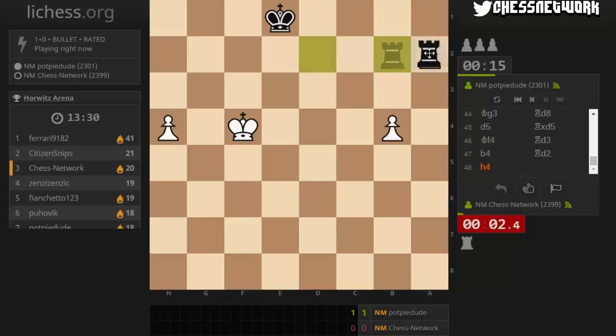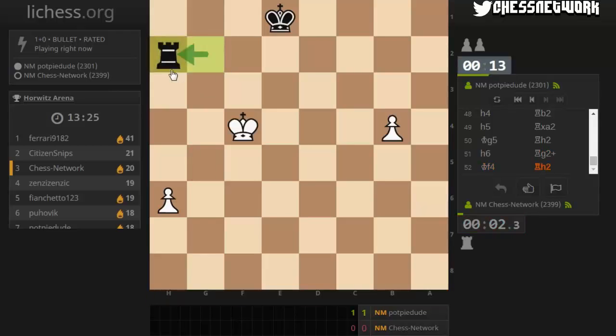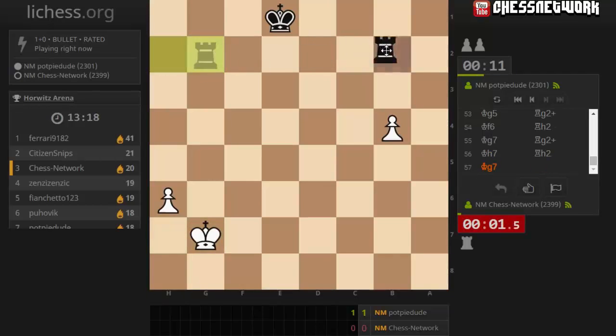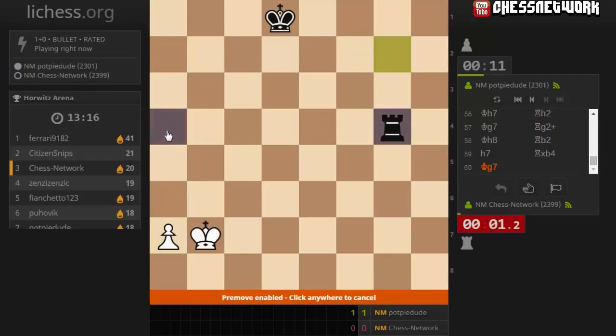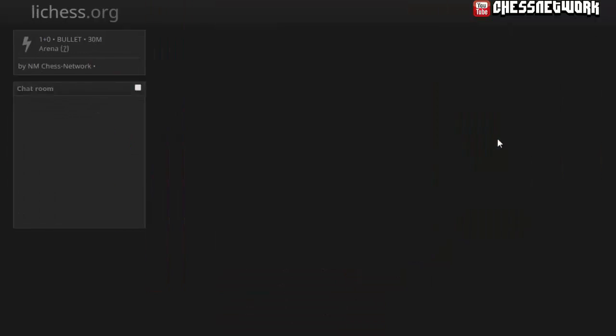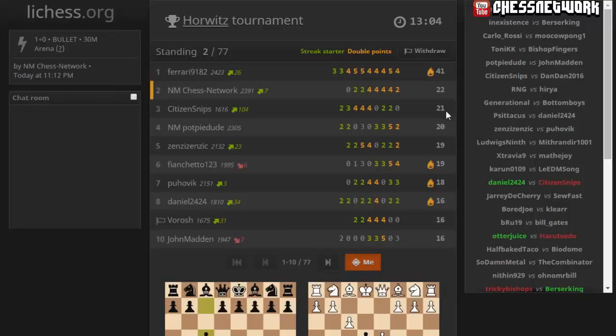I've got to hope for a draw. King here, not working. They're probably going to dance some more. Oh, barely. Oh man, I got lucky with the draw there. Oh man. 41, 22, 21.